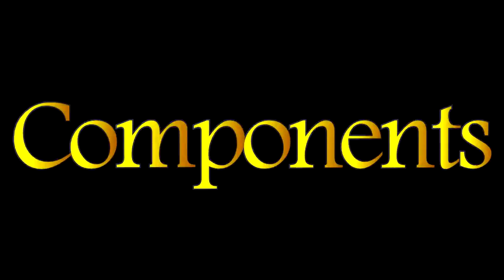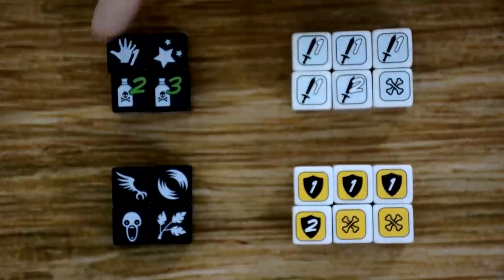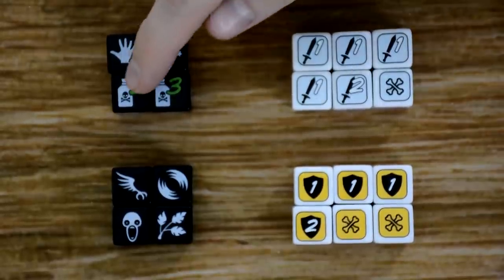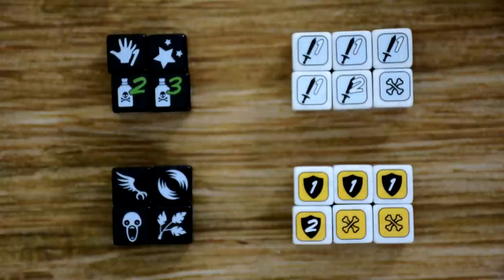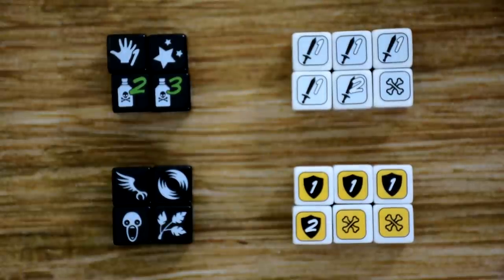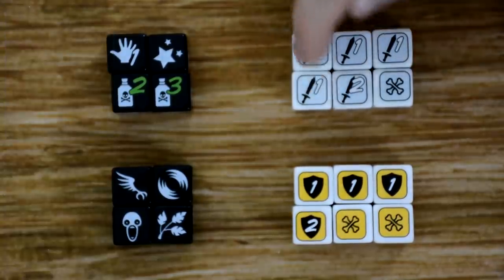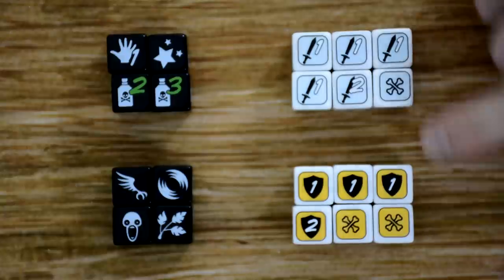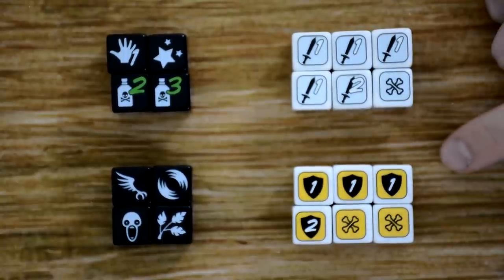Let's head to the table and I'll teach you how to play. The first sets of dice we're going to look at are the common dice. We have status effect dice with different statuses such as poison, stun, terror, and so on — each with six different sides. You can find all these symbols and what they do on the Gearlock Adventuring Reference Guide. Then we have two combat sets: attack dice with four one-sword symbols, one two-sword symbol, and a set of bones; and defense dice with three shield symbols, one two-shield, and two sets of bones.